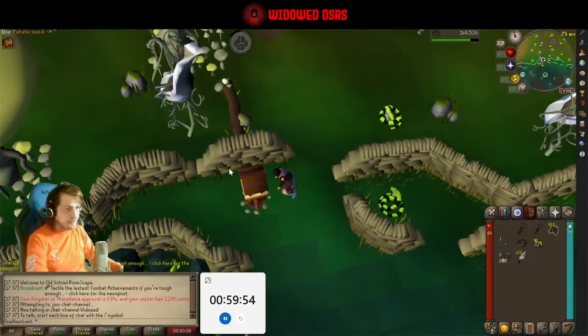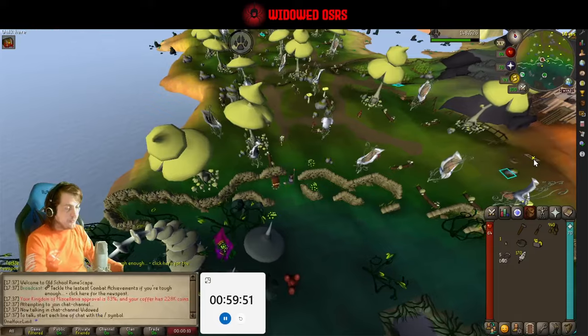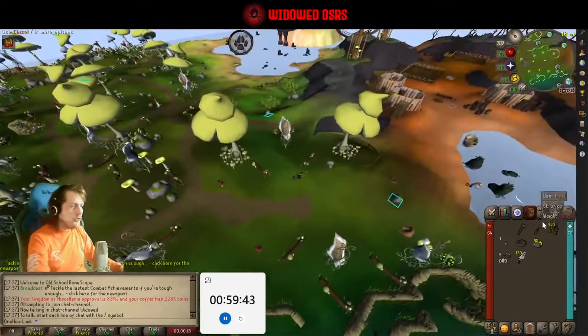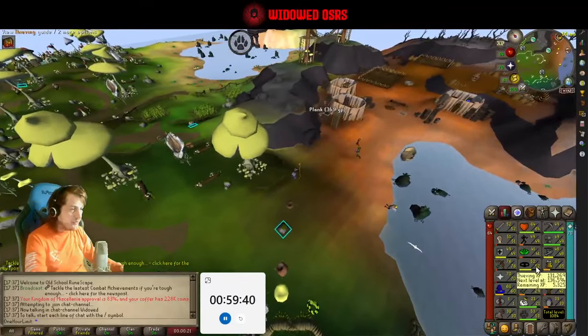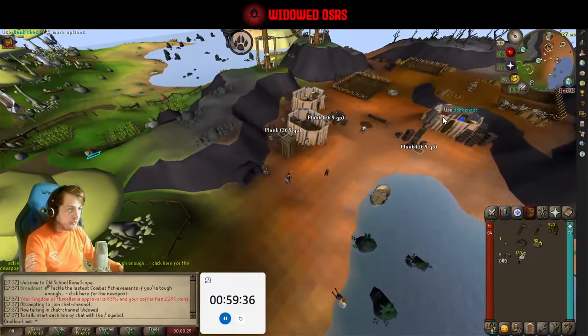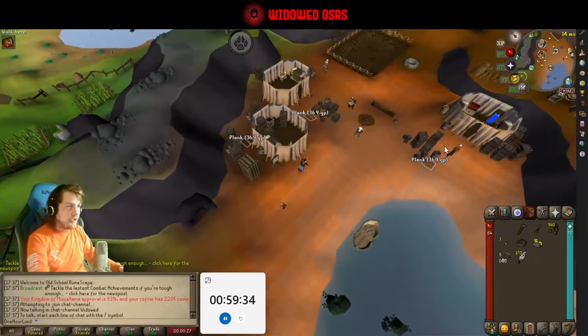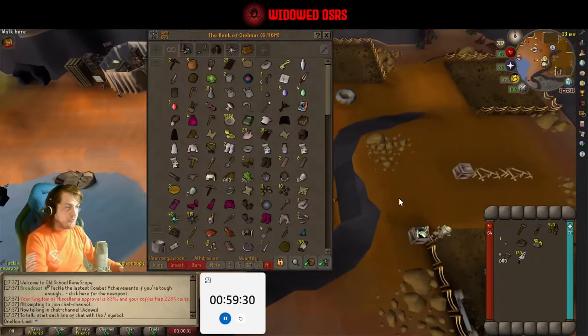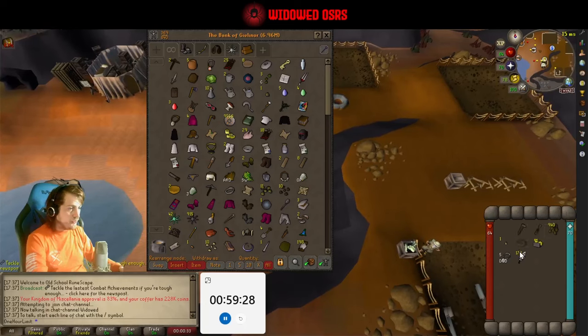Starting off the birdhouse run, finishing off the one we did begin last time. Then I'm going to go do some blackjacking to finish the thieving off. We've only got 5,000 XP to go, so it won't take us very long at all. Plus, we'll already be in the desert, close to where we want to be to start Desert Treasure 1.